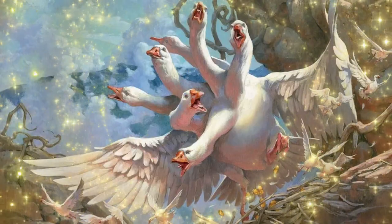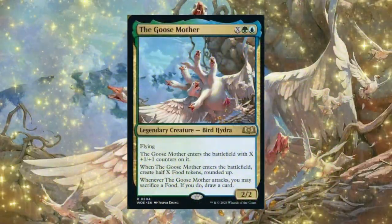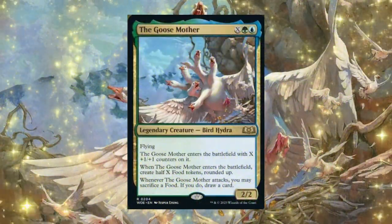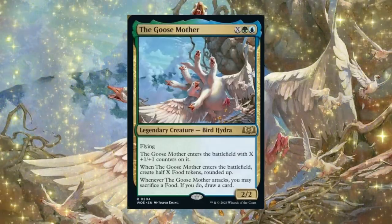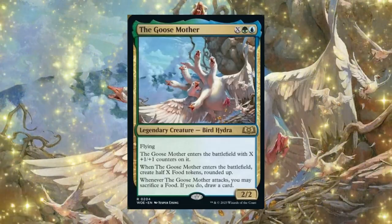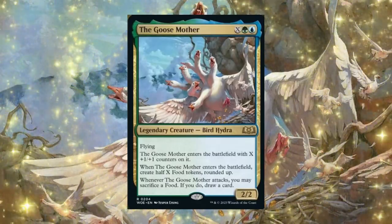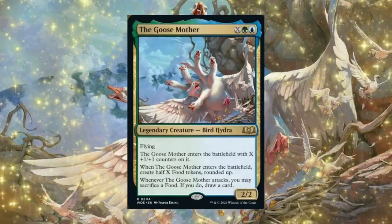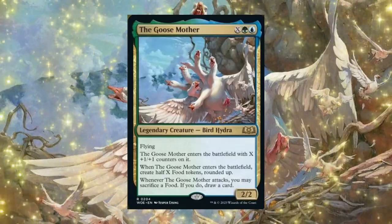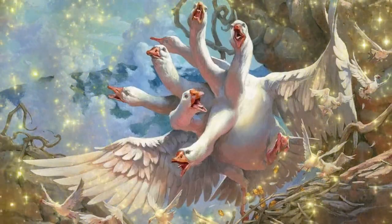With all that said, thank you guys so much for watching this video on the Goose Mother. I find this commander so fascinating — let me know in the comments if you plan on making a Goose Mother deck. Aside from looking absolutely ridiculous, it's a pretty powerful commander if you have a lot of mana. It has flying for evasion, can end games by itself if big enough, draws cards, and makes food tokens when it enters — which we have tons of ways to abuse. Make sure to like, share, and subscribe — or the Goose Hydra will come after you!